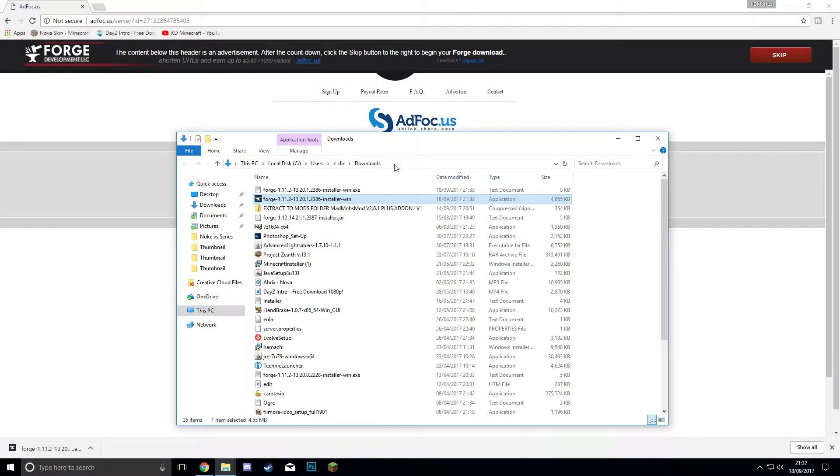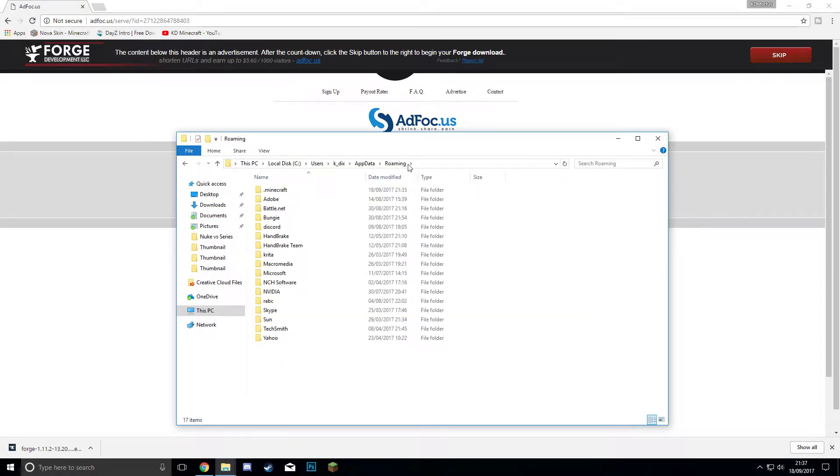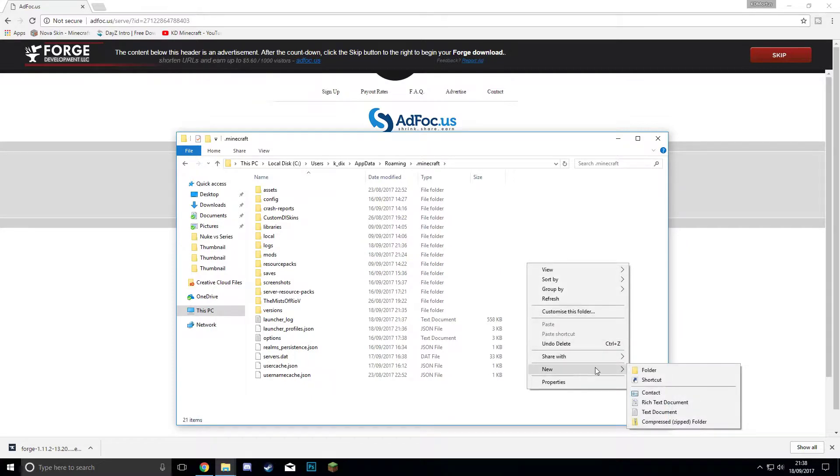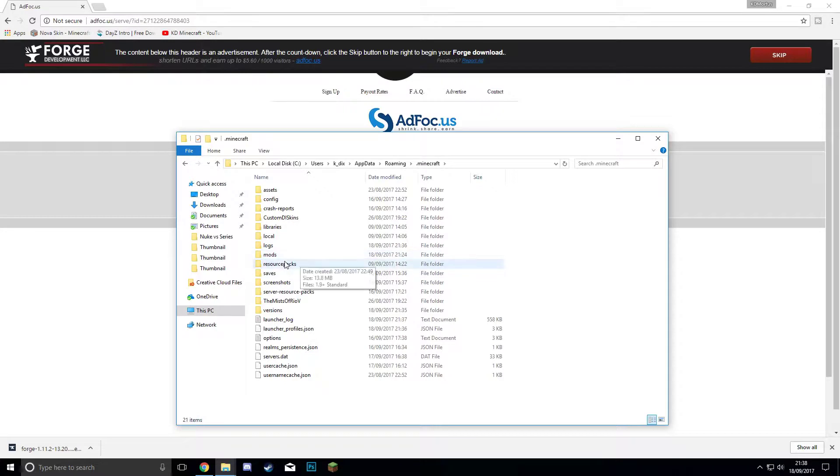We're going to quit Forge for now — that's all loaded up and perfect. Next, you're going to want to go into your folders. Go to the top bar, select it, delete everything out of there, then type: %appdata% — has to be lowercase, no caps lock. Hit Enter and it will take you straight to the Roaming folder. You'll have a Minecraft folder at the top. Click on that and it should bring up everything. If you haven't downloaded mods before, you're going to want to right-click and create a new folder named 'mods'.